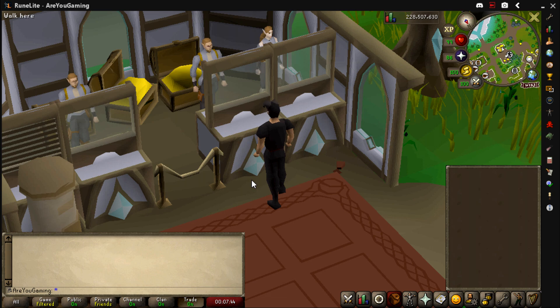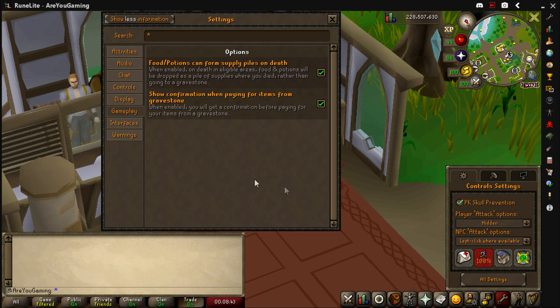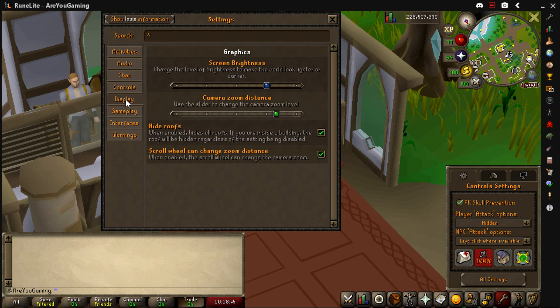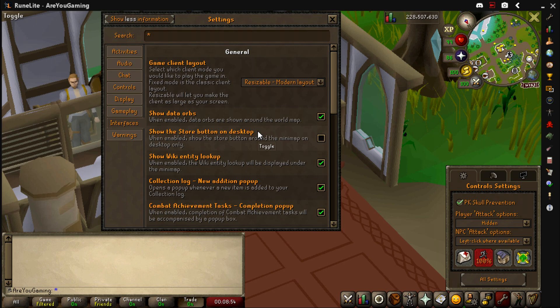There are lots of plugins in RuneLite, so if you'd like to see a part two, drop a comment below and let me know your favourite plugin. I currently play in Resizable, and if you're wondering how to get the bar down the bottom, go to Settings, then All Settings, head over to Interface and set it to Resizable Modern Layout. Just change that to Modern Layout — that's all you need to know.